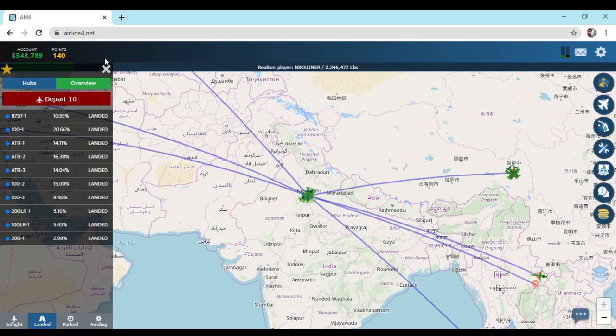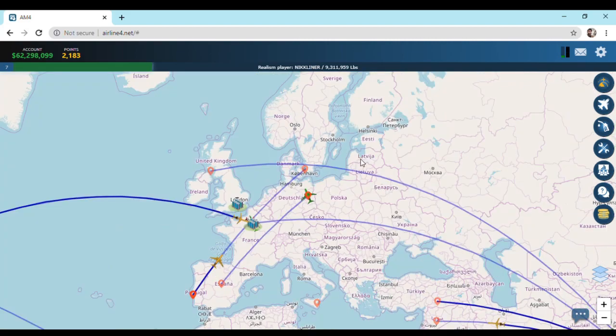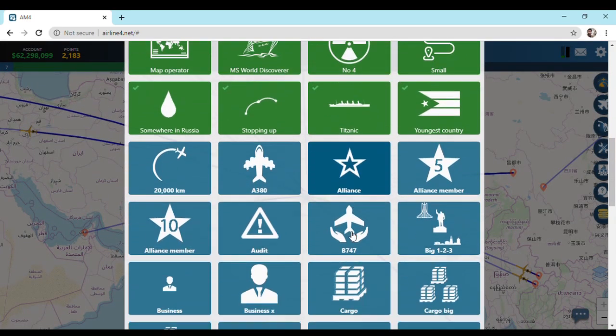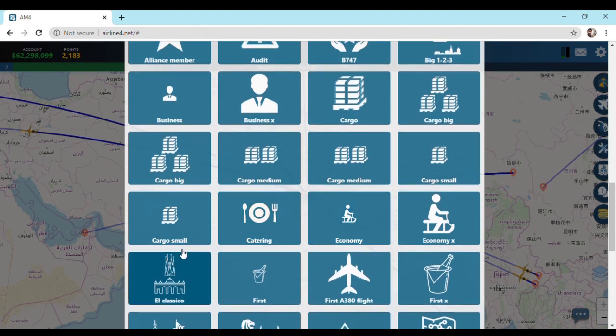Hey guys, Nick here and I welcome you all to my channel AM4Guide. Today we are going to complete the achievement titled El Clasico. So let's get started. Let's head to the achievements page and find this achievement. Here it is. If we click on it, a hint appears which says Barcelona to Madrid.